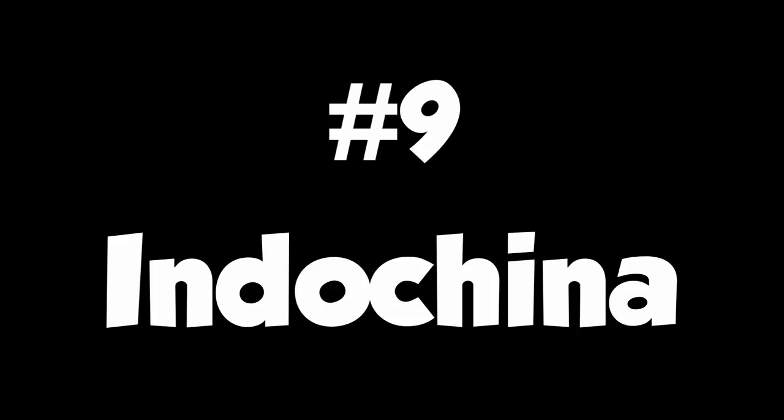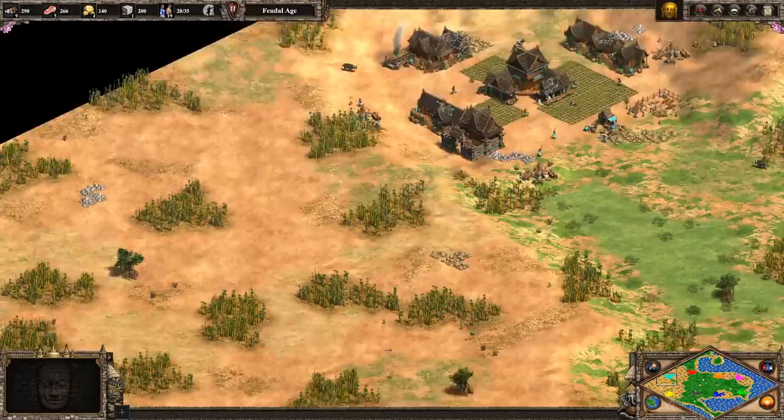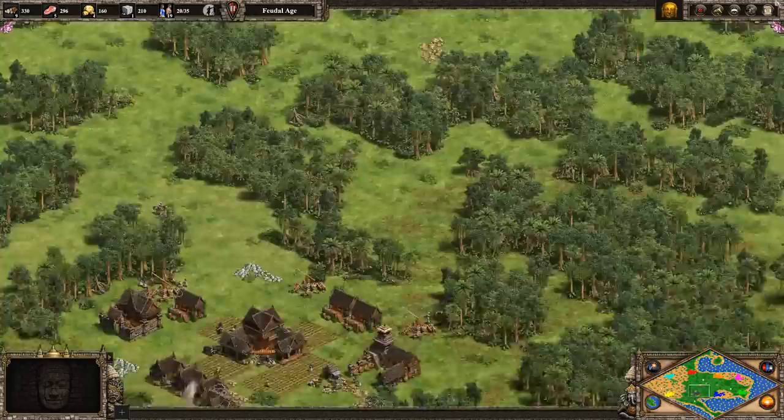My number 9 is Indochina. I think there's some potential for a Rise of the Rajas themed match on this one, and the defining feature here is a maze of jungles in the east and more open plains in the west. There's some potential for imbalance on a 4v4, as it seems one team always has two players in the west location, so not much of a fish boom, but they're partly compensated with more space to build. The map is pretty low on extra stone and gold piles, which right away holds it back a bit for me.